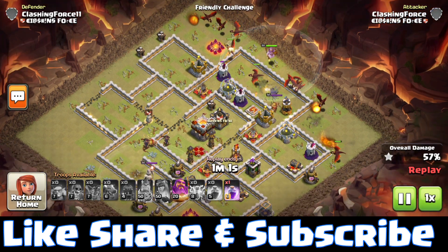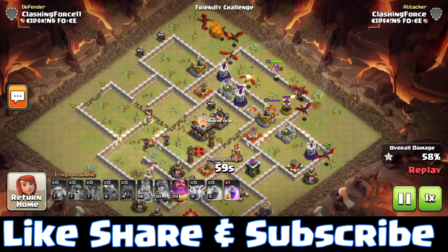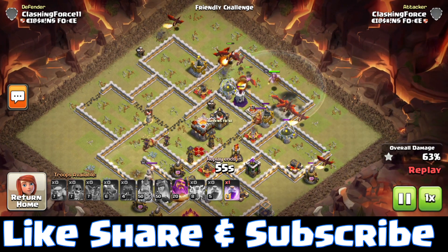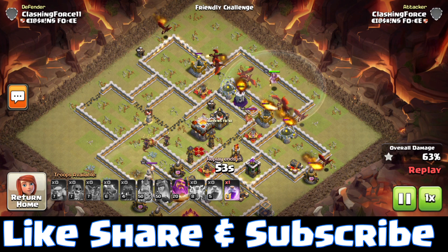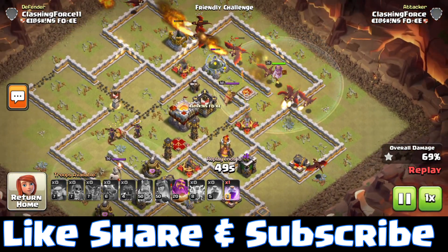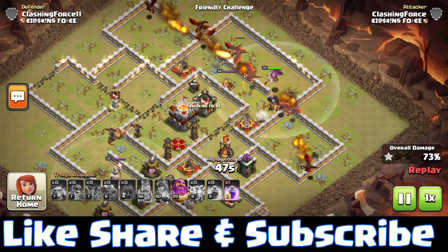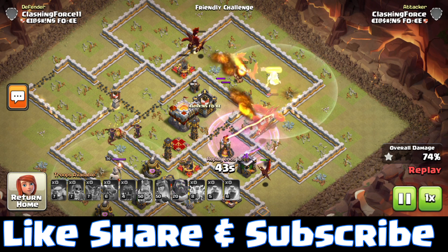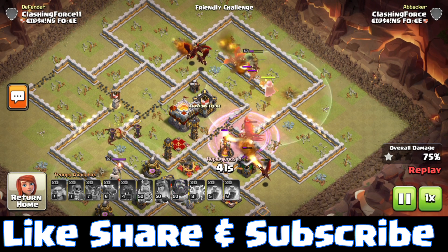This is an important attack strategy for Town Hall 11 during war and clan war leagues. Using Dragoons on any town hall level is a better and safe option because there is always a great chance of getting 3 stars or 2 stars with a high percentage. Since our attack starts from the heroes' suicide dive, your heroes should be of a high level to give you a fine start.